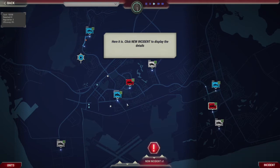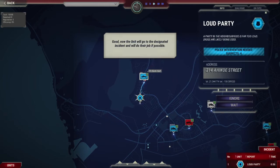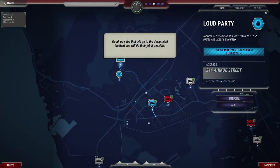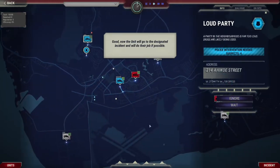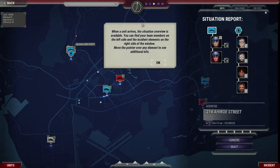Now wait for incoming incidents. Here it is. Click new incident to display it. Now select a police unit — blue. The tutorial says the unit will go to the designated incident and will do their job if possible. When a unit arrives, the situation overview is available. You can find your team members on the left side and the incident elements on the right side of the window.